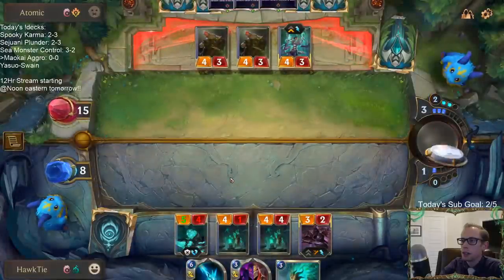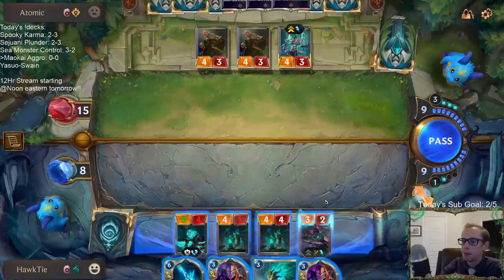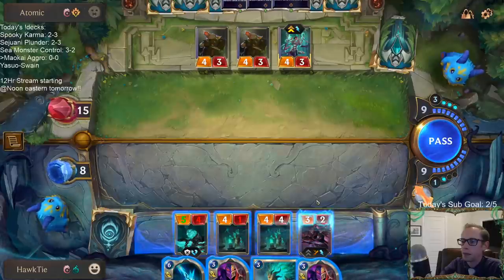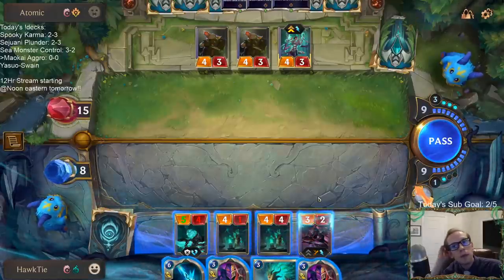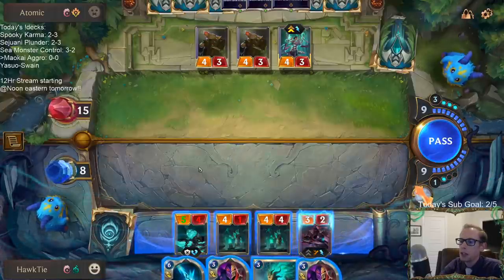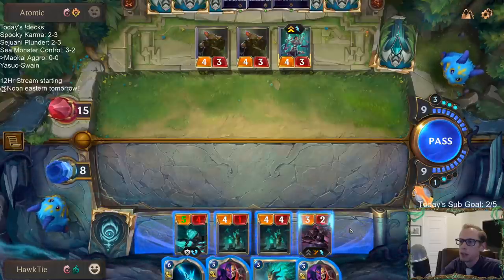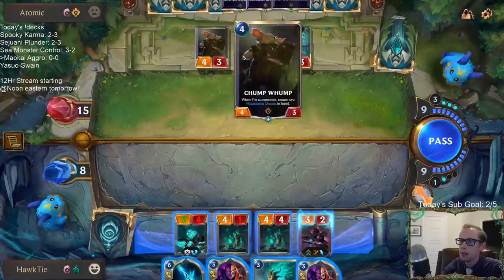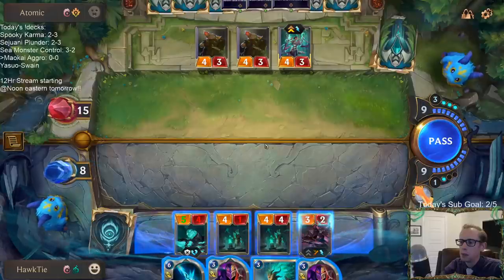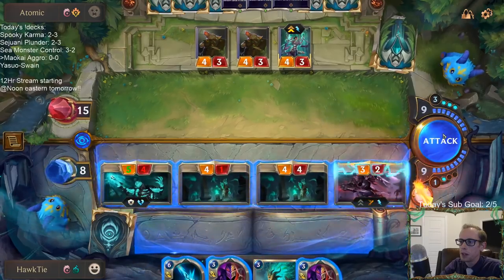I'm going to have to kill Karma this turn. I could Blighted Caretaker and kill the Undying, but then I don't get to attack with the Undying — I don't want to do that. I have these 2/2 ones and they would just attack and block those things. I think I go straight to combat.